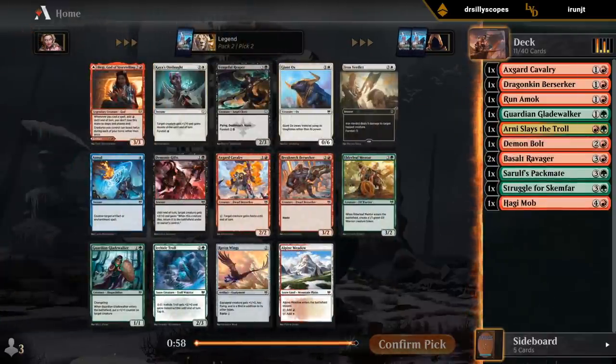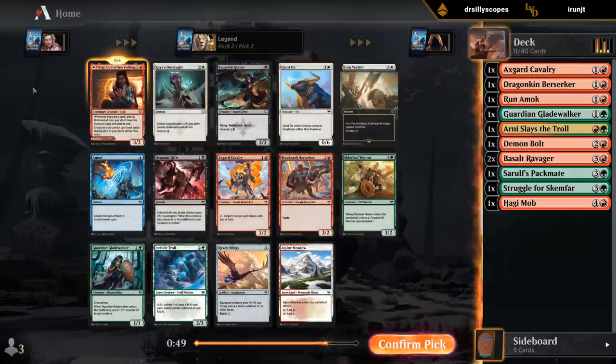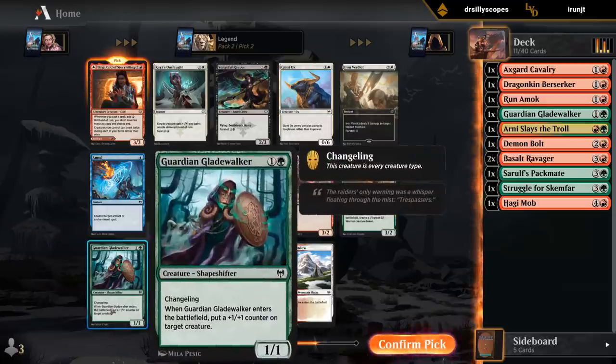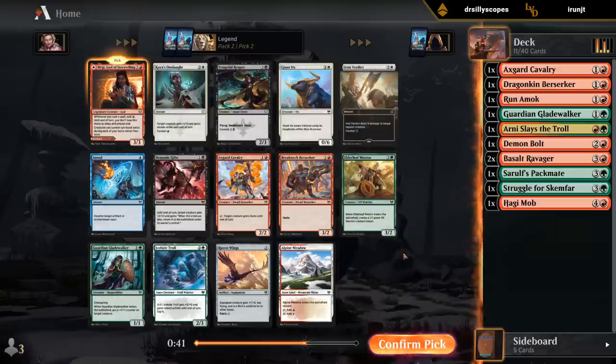Birgi, God of Storytelling — this card's awesome too. Horn of Bounty is also an excellent way to discard lands in the late game. So let's take Birgi. Other good cards in the pack: another Gladewalker, Cavalry, and Berserker could be fine.